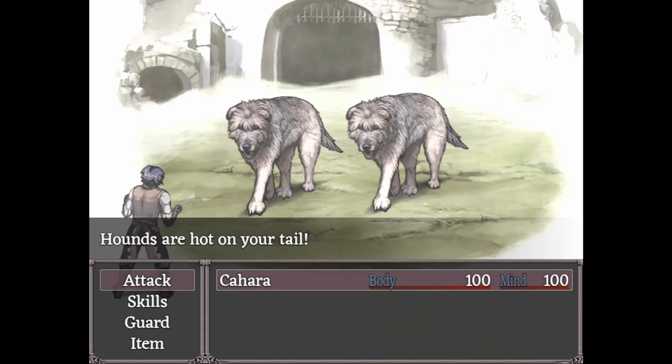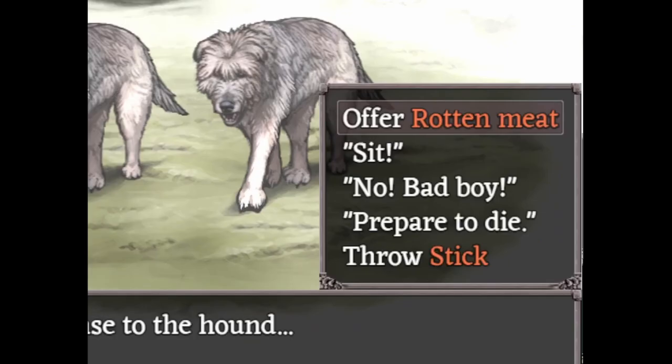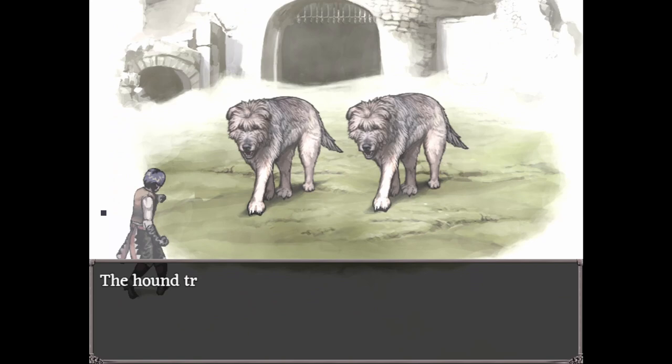If you have a stick, on your first turn use the Tock command to throw it. This will distract the dogs and prevent them from acting for the rest of combat, minus their instant kill attack.